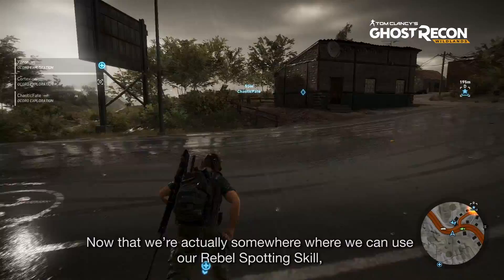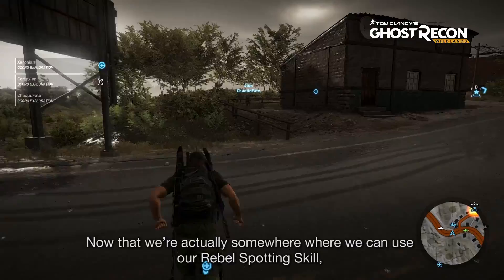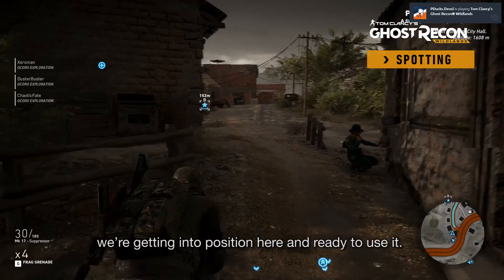Now that we're actually at somewhere where we can use our Rebel Spotting skill, we're going to get into position here and get ready to use it. To use Rebel Spotting, you're going to open up your command wheel here, and scroll down to the very bottom where it says Spotting.